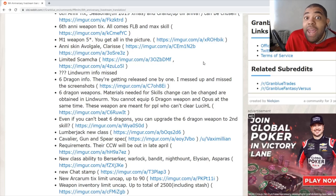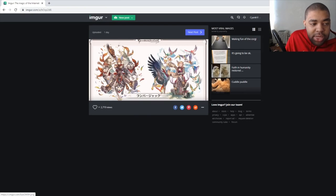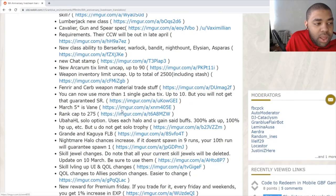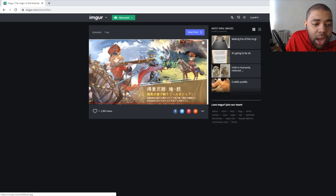We have the new Lumberjack class — I'm sad the dabbing dog is gone, but it looks like a great class. It's going to use Action Harp, which is pretty good. Along with Lumberjack, we have a new class called Cavalier, which uses a Gun and Spear. I don't know what happens to the party in the picture — whether the horse takes over or what — but it looks cool. Videos on both classes will come out when they're released.